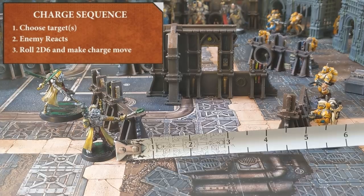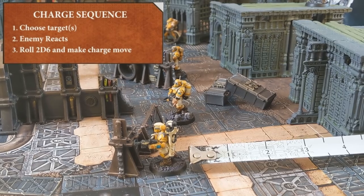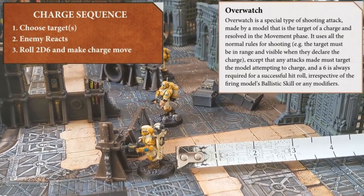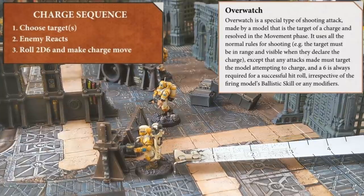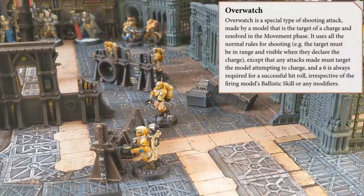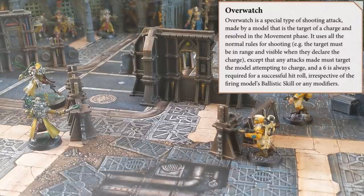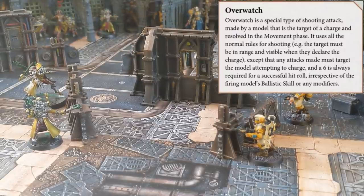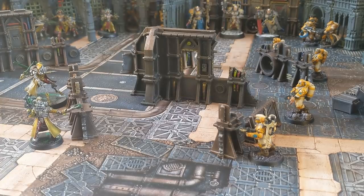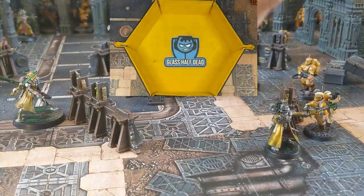Before we roll to see how far he can charge, the opponent gets to react. He can either retreat - which is a 3 inch move ending further away from the charging model - or he can fire Overwatch, which allows the enemy to use their weapon but they can only hit on a 6. The Tempestus only has a pistol which is a single shot, so it's not great for overwatch. But he also has a power fist and really wants to be in combat, so he fires overwatch and doesn't roll a 6. With the reaction finished, the Admech leader rolls his 2d6 charge and easily makes the 5 inches needed.